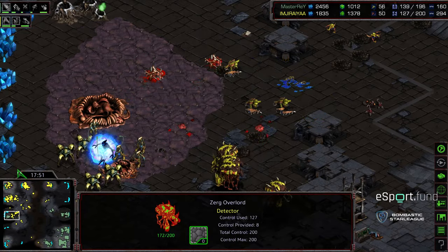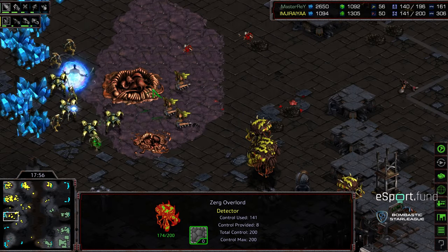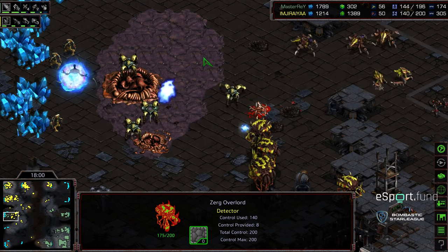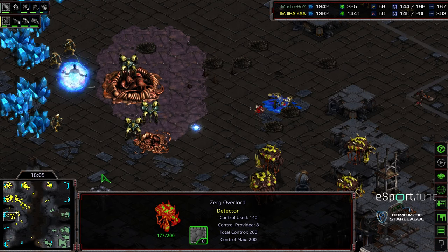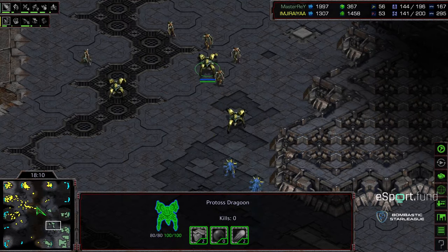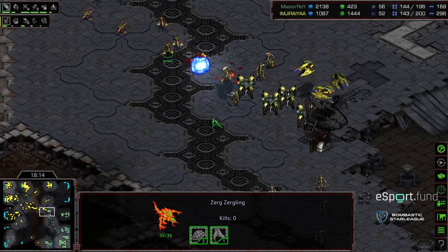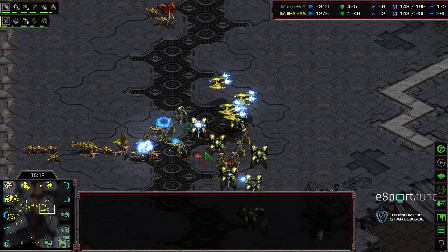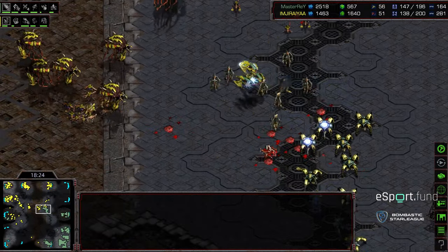Trying to reinforce with what he's got to the north to deal with a potential counterattack from Jiraiya. Overlords pressing forward to make sure there aren't any additional observers. Jiraiya being careful and pressing the rest of this in. Even in supply as things stand — still anybody's match. As far as upgrades go: level three carapace, level two spines. The zerglings are adrenal upgraded at this stage. They have that level one, which means they're gonna chew through those Dragoons if they can get position, and absolutely devastate those Templar lines.